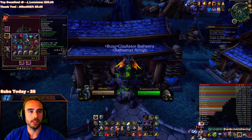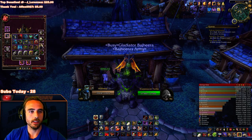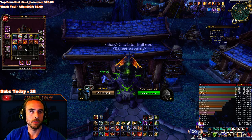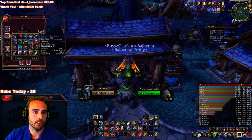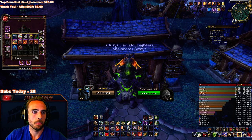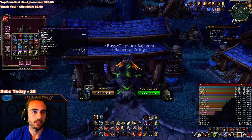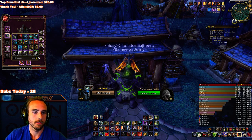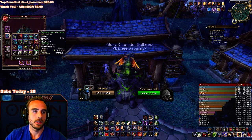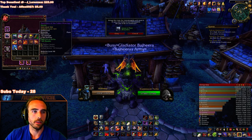We could go for the standard set obviously — that clearly presents itself as an option. Just whatever this set is — actually there's other shoulders that look better than that. They were drops though, where are they? Are those shoulders that I got... I didn't sell them already did I? The PvE shoulders — not the blue ones. Where'd they go? They're in my inventory or something?